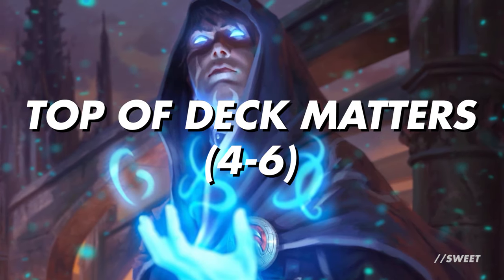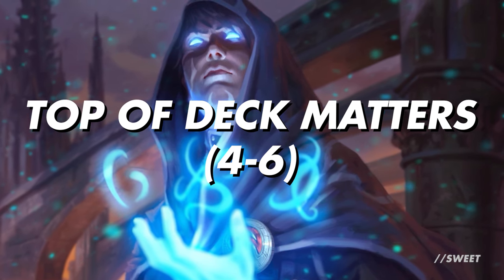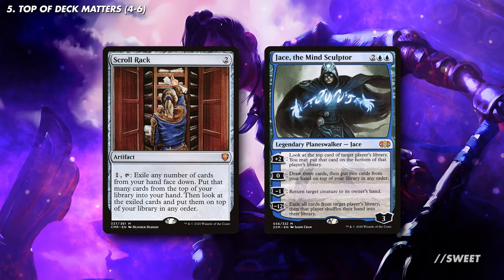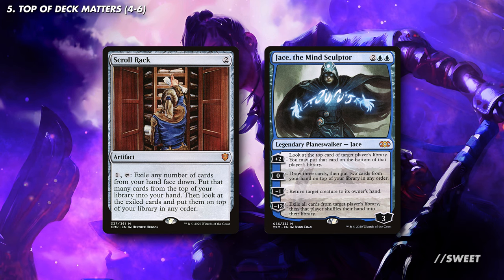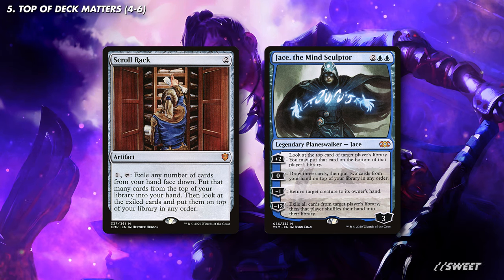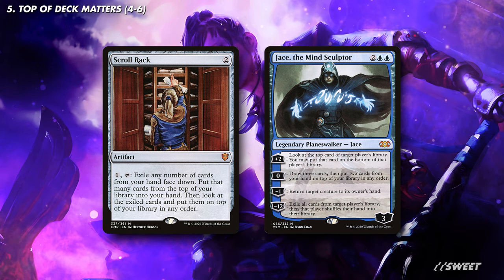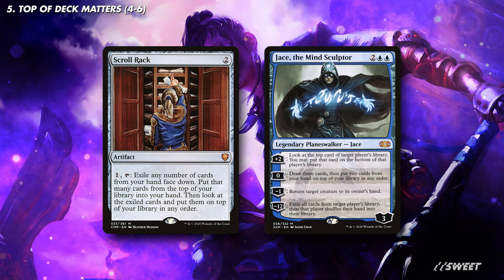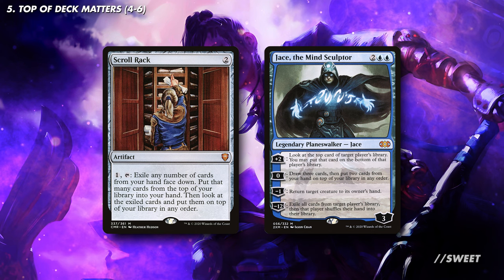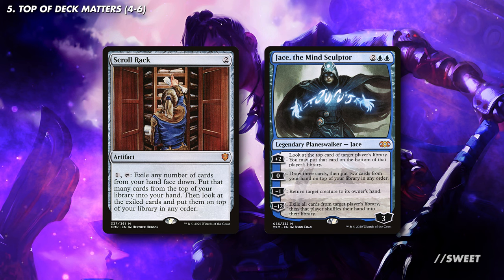The last bit of the puzzle, as it were, is cards to manipulate the top card of our library. These are here so that we always have some high-costed bangers on top and ready to dish out to our opponents. First up, we have the very budget-friendly Skull Rack and Jace the Mind Sculptor — specifically the zero ability of Jace here. What these let us do is repeatedly take a couple of cards from our hand and put them back on top of our library. That means that if we have some expensive cards in our hand, we can use these to guarantee that we hit something huge when Yuriko triggers, making sure that we maximise how much life our opponents lose. What's truly fantastic about these cards is that they are repeatable, so we can do it turn after turn again and again.